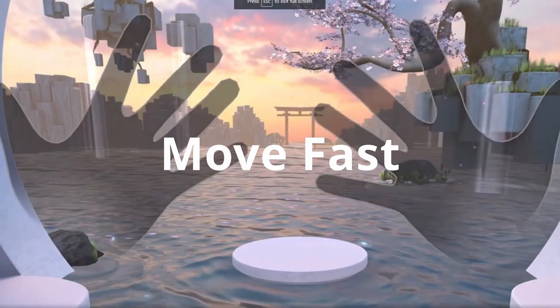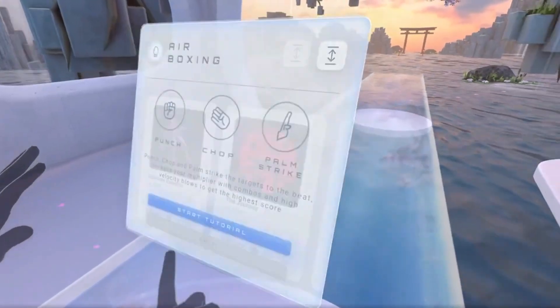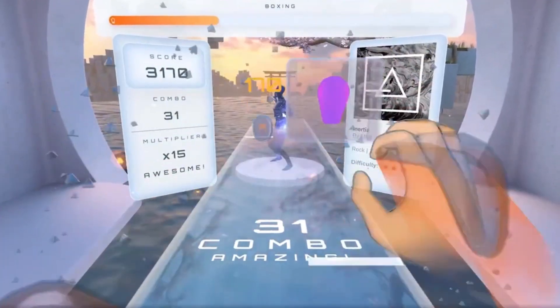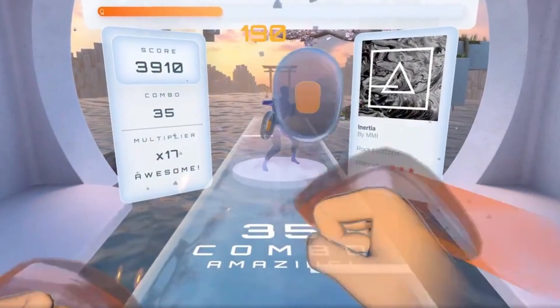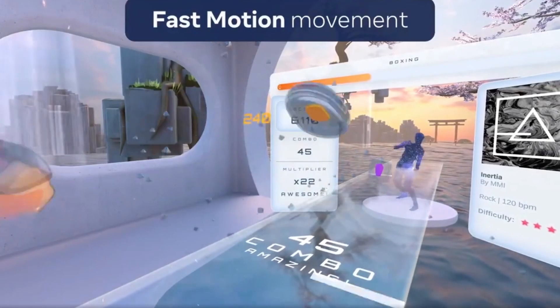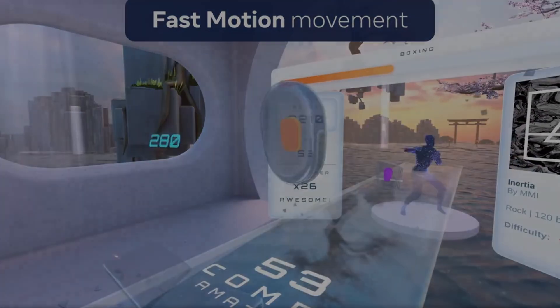Next up is Move Fast. This is a short experience that lets you get a fun workout while trying to punch, chop, and block using your real hands, using the Oculus Quest 2's hand tracking feature. It's a demonstration for Unity developers, showcasing the capabilities of the Interaction SDK for fast action fitness types of apps. So it's not for everybody, but it is free and does deserve to be on this list.